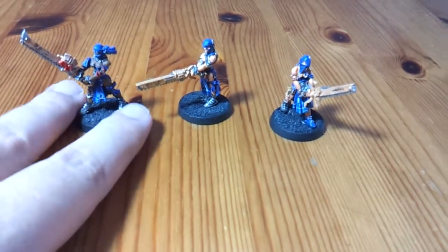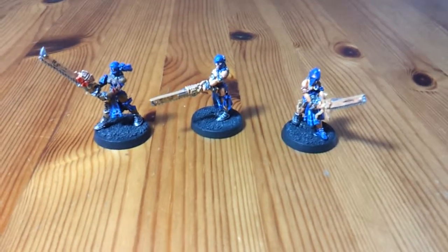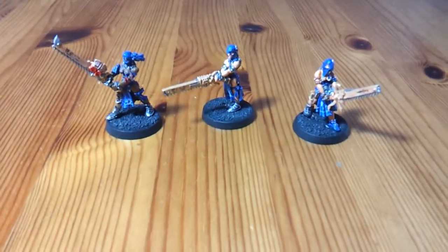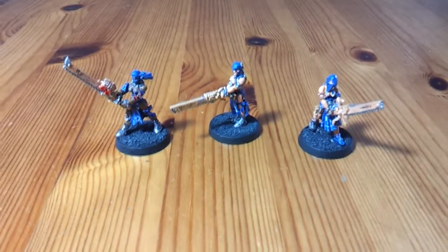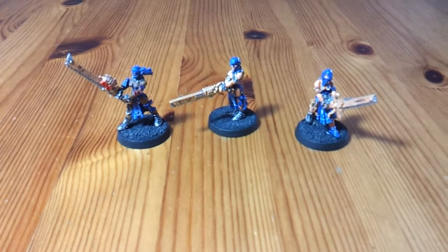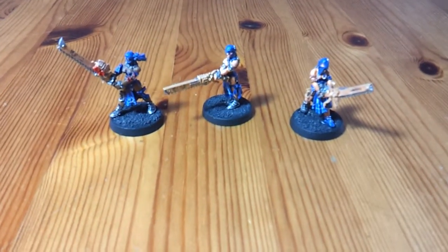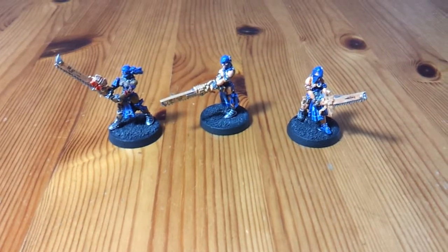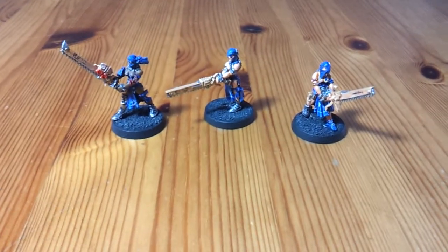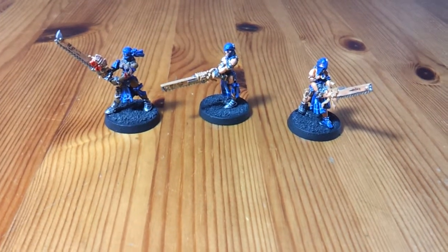The main thing of course is that they all have eviscerators. Eviscerators, for those who don't know, are basically chain fists. So even though you're only strength 3 base, your strength is doubled like a power fist, strikes at AP2, and it has armor bane. So you're rolling two dice for penetration against vehicles. In addition to all that, you also have rage and fleet. Rage means that on the turn you charge, you get an extra two attacks instead of just the one, so each model on the charge is getting four attacks. That's pretty high when you consider they're all basically chain fist attacks.